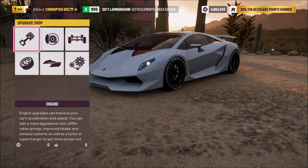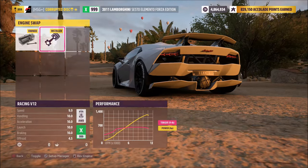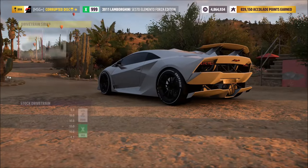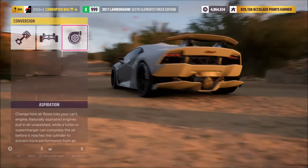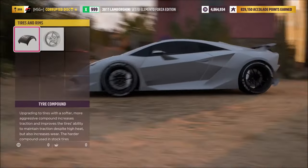Hello and welcome to another tune setup, or build, in Forza Horizon 5 for speed, handling, grip, acceleration — basically a little bit of everything put together. This time for a car which I've had a ton of requests for: the Lamborghini Sesto Elemento.